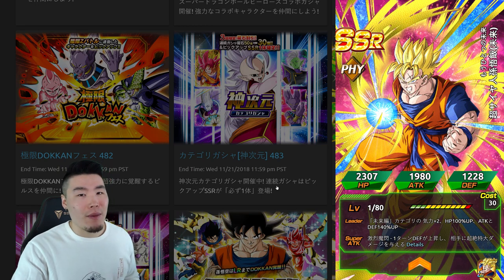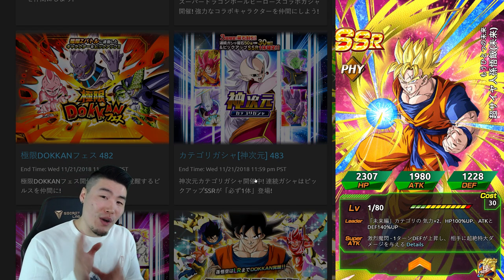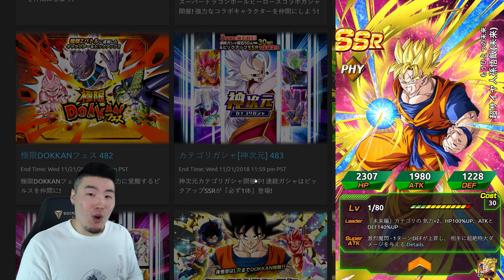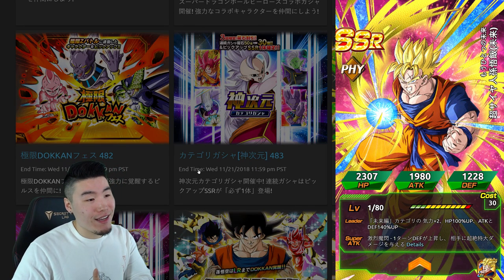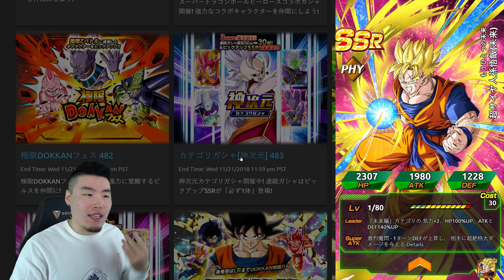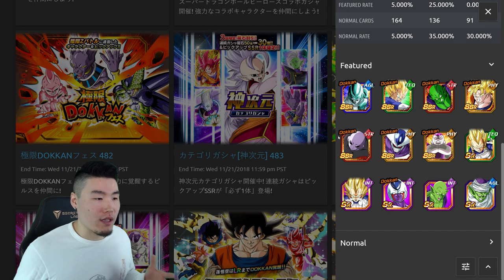There's also Future Gohan, and I think a lot of people are not that excited about him, especially because he gets replaced very quickly as a category lead by literally the very next Dokkan Fest unit that comes out. But to be fair, I do think he is quite underrated — he's actually a good unit. It's just not the most exciting, and he's not really mandatory to have if you want to run all the categories in this game.